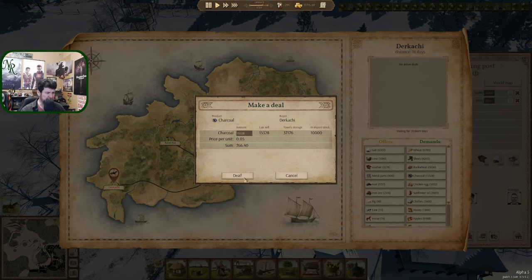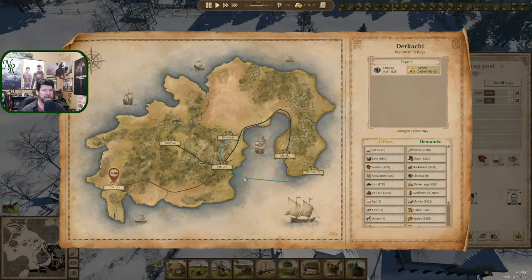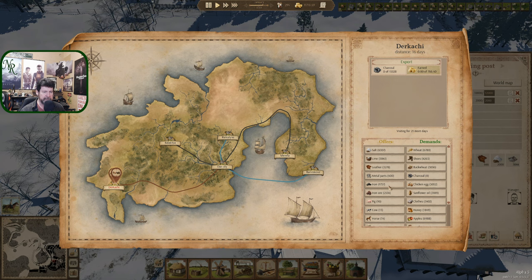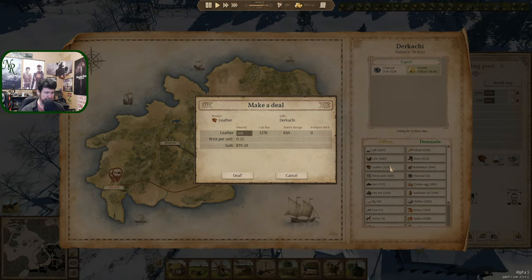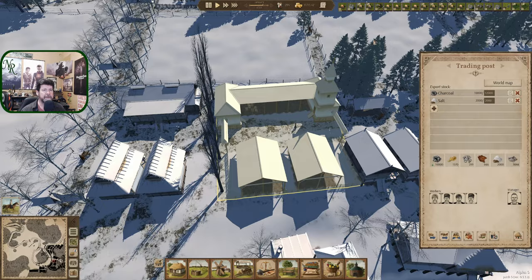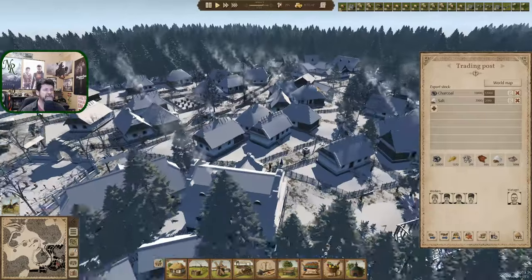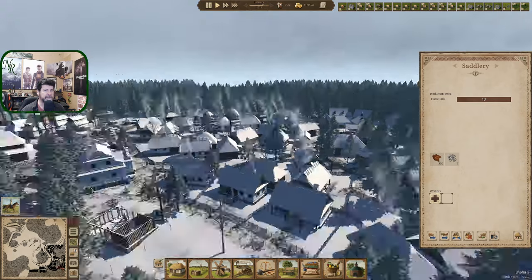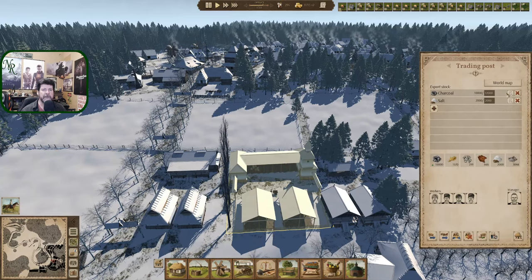Dirkachi loves charcoal — we love selling it to them. 15,000. Can we keep up with that? We've got 40,000 in town. Is it time to up this one a bit? Let's up you to 12, and assume that as the thousands leave, more thousands will come in, and we'll still get 15 out of that 12. Dirkachi — iron, metal parts, we're sitting at over 300 still, so we're fine there. Leather — close to 1,000 in here, and we set it to maintain 1,000, and you're doing that. So there's plenty of leather still.